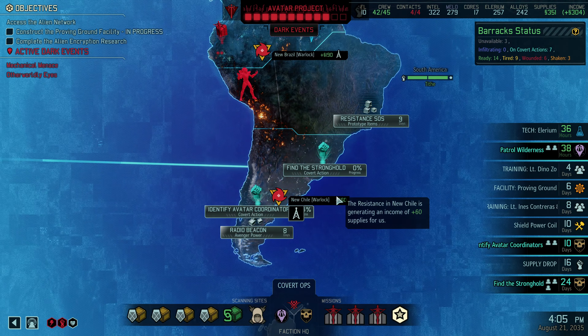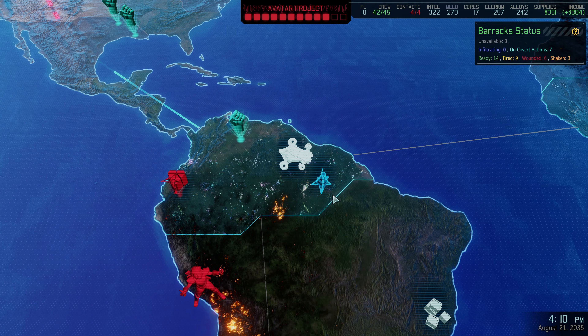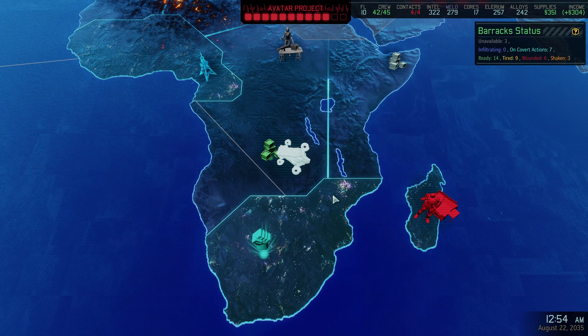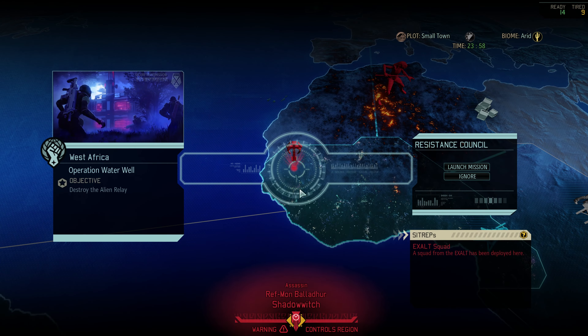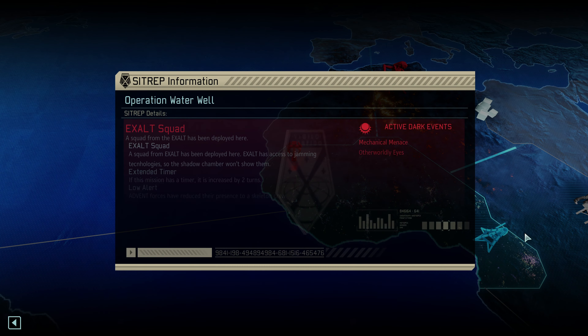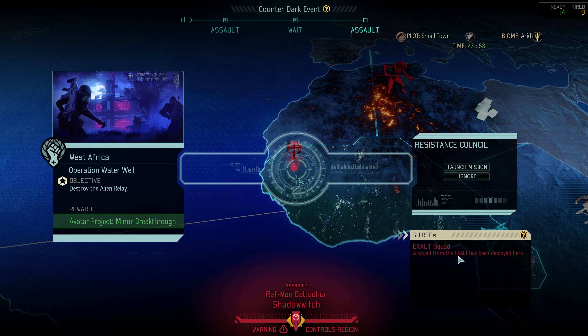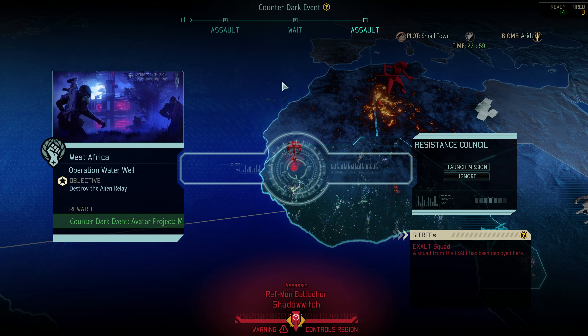Okay — finish our supply drop here. We actually have supplies now, kind of cool. Oh my god — this is the second one for the Avatar Project 2. And Exalt are back. It says they've been deployed there — does that mean they won't come in via reinforcements? I don't know if that shows differently sometimes. Assassin territory. And this is to counter the minor breakthrough, which we definitely want to do. It's expiring in four days — let me finish Illyrium. She's maxed.